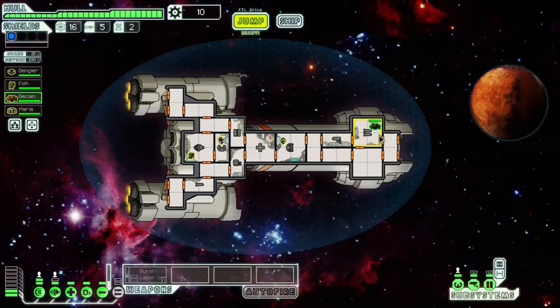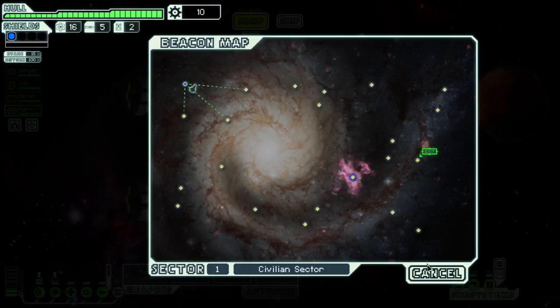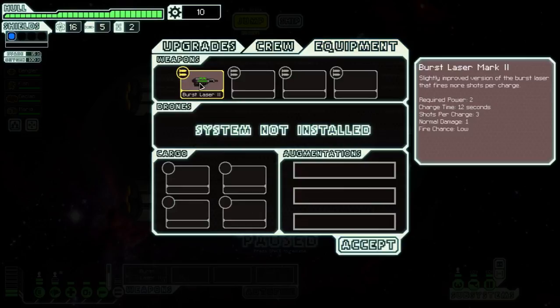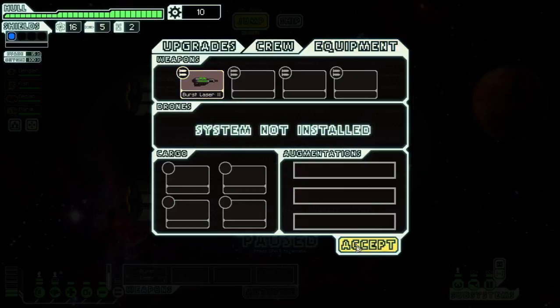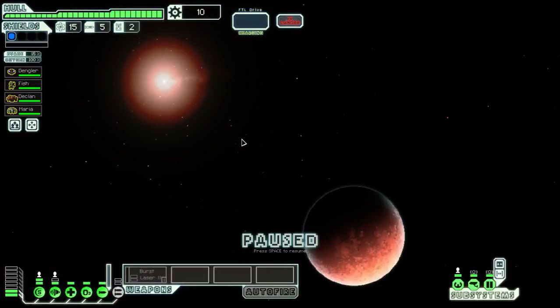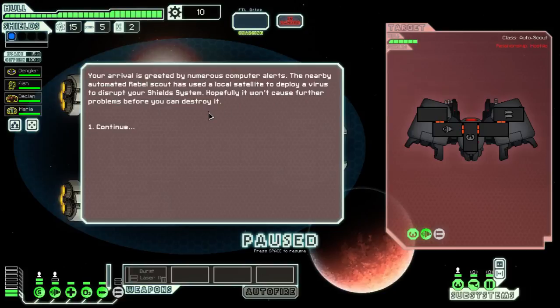I've got my weapons in the front, my home in the back, this is my engine room and this is my shields. Let's get going. I just have one laser - wait, it's a Mark 2, so maybe it's a little better than normal lasers. I want to start off trying to be as efficient as possible and not get stuck anywhere like I did in my first video. I'm just going to jump down here and try to min-max this.